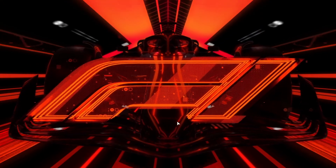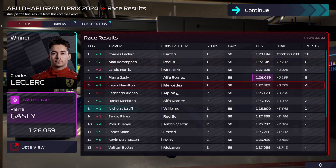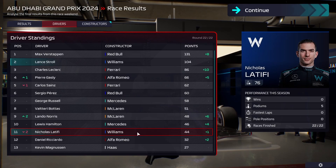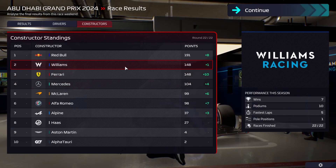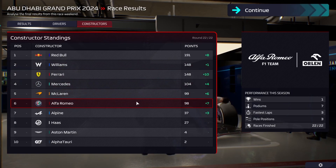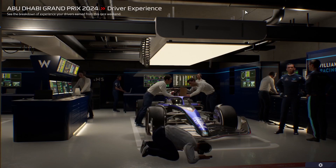If we'd had a bit more luck with driver errors, we could have been fighting for more. But Stroll has secured second place in the constructors, which is very very good. Latifi being the hero once again. Norris on the podium, and Stroll gets second place in the championship. Latifi falls down to eleventh though with that last race showing. We do beat out Ferrari here by just one point. Seven wins, ten podiums, five fastest laps — I'd have hoped we could have beaten them by more. But four, five, and six in the standings — only six points between them.